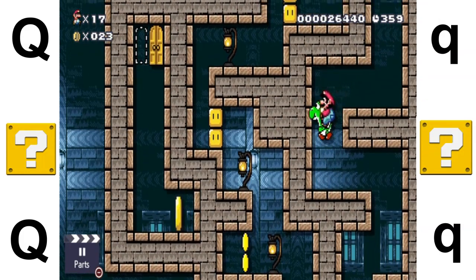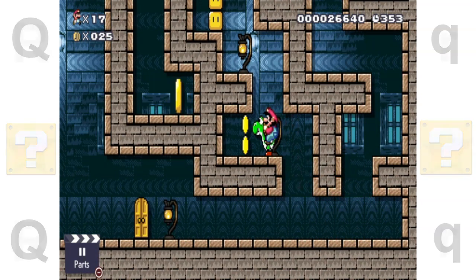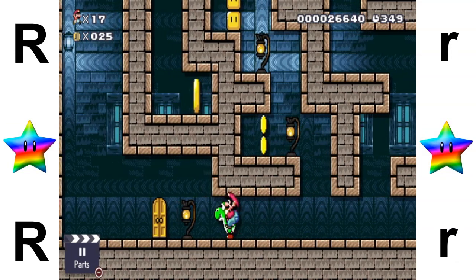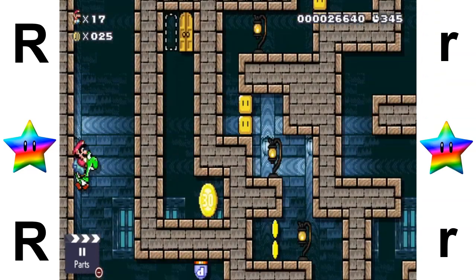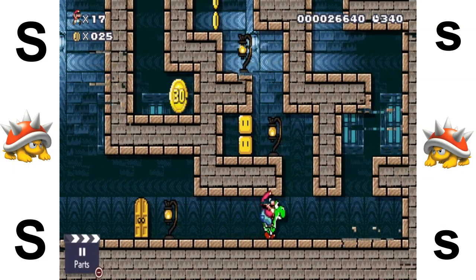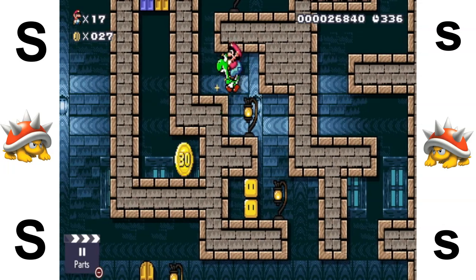Q is for Bowser face. R is for rainbow star. S is for spike shell.